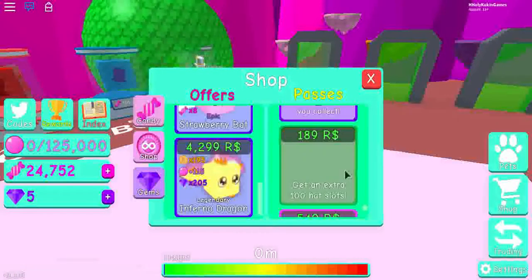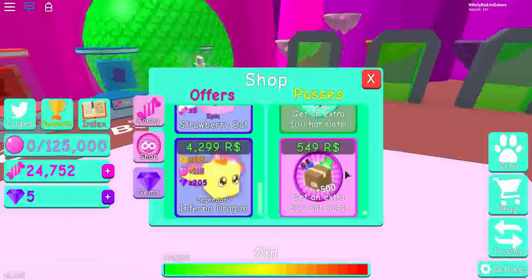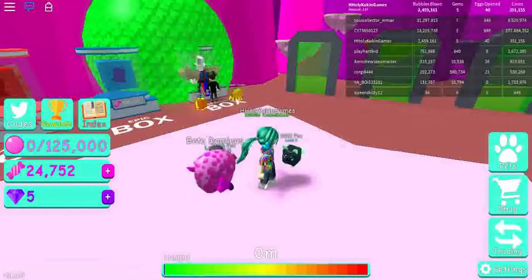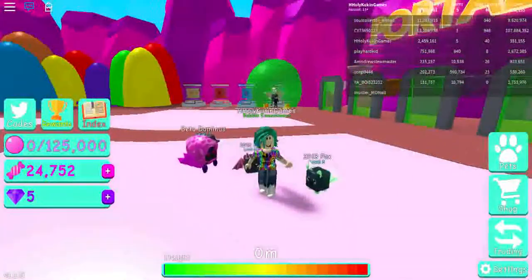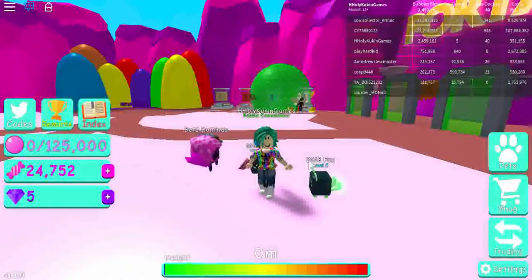You can also get an extra 500 hat slots as one of the new game passes. So there you guys have it — that is the new update for Bubblegum Simulator. Hope it helps you guys; if you liked this video please like and subscribe to my channel, thanks for watching, and I hope to see you all next time!